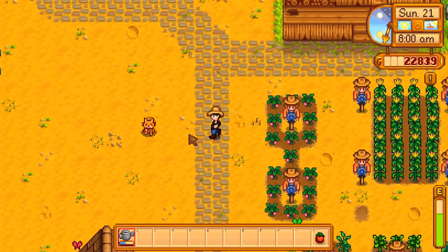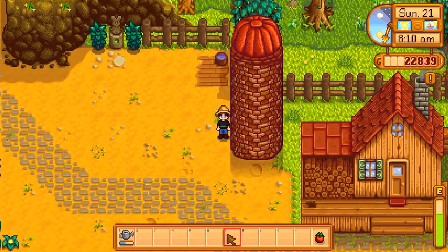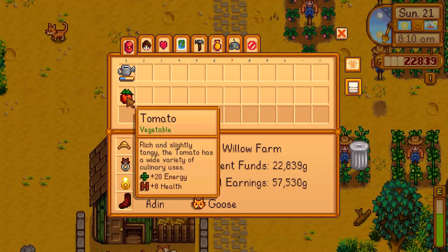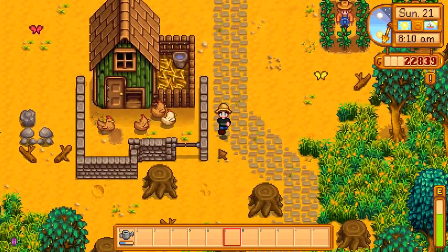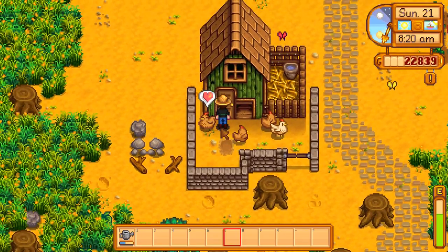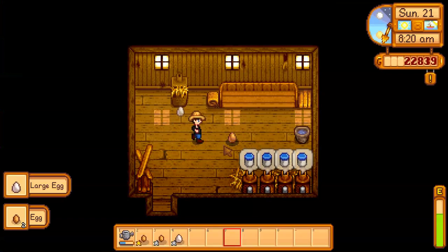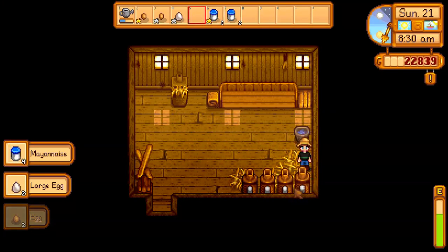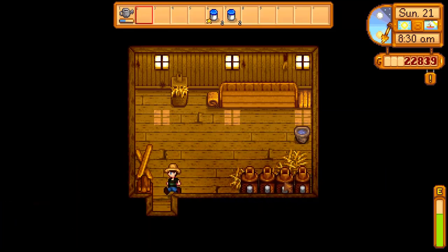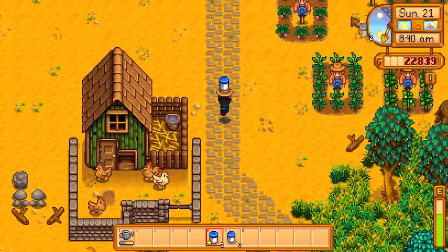Here we go — all that is done. Let's say hi to Goose. Aww, she's so happy. Let's say hi to the chickens. Let's put that down so we don't accidentally eat it. Any new hearts? No new hearts — they don't love me enough. Well, not really, they do. Let's put all that stuff in here. I don't want to eat the egg, I want to use the egg. Let's put this mayonnaise into the machine.